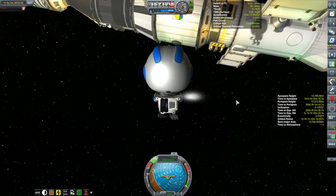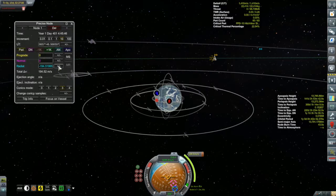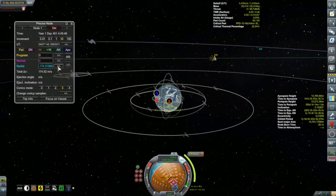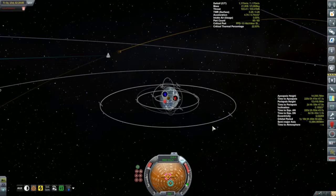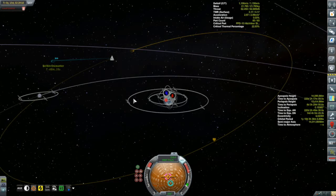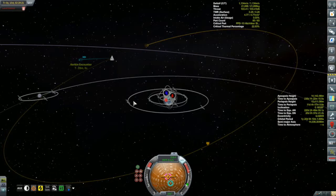We'll get Chrissy back in the vehicle and it's time to get ourselves back home. I started by trying to make a maneuver node to set up my return to Kerbin, but that turned out to be very flaky. We're just outside of Kerbin's sphere of influence and this thing has quite a lot of delta-v, so what I decided to do instead was just target Kerbin, point straight at it, and burn. There's our sphere of influence change - still over an hour away. I'll keep burning to bring that closer. I suspect this is the most efficient way to do it, and I'm pretty good on delta-v.